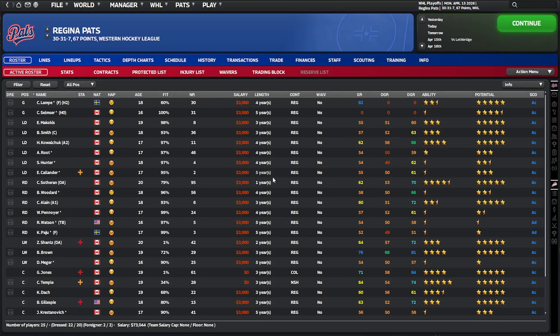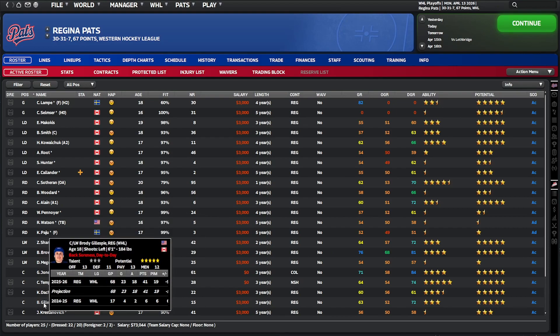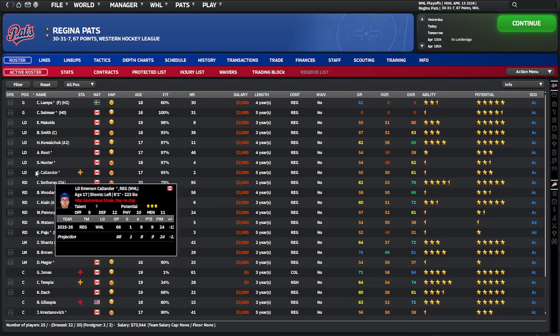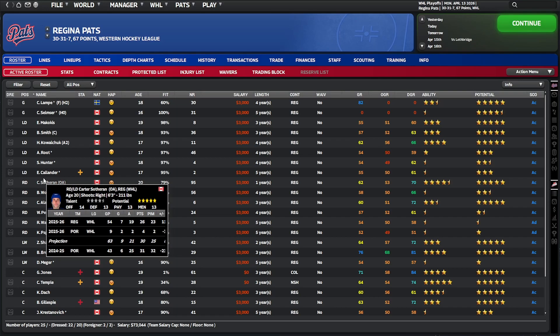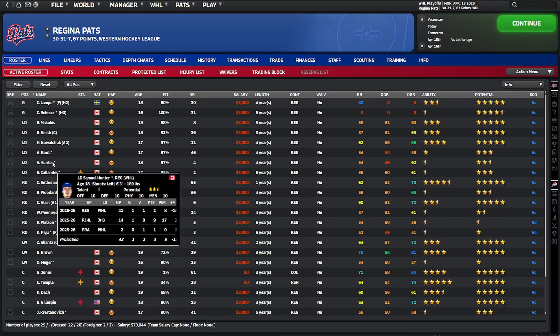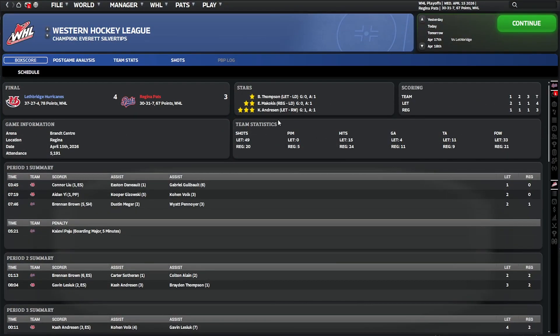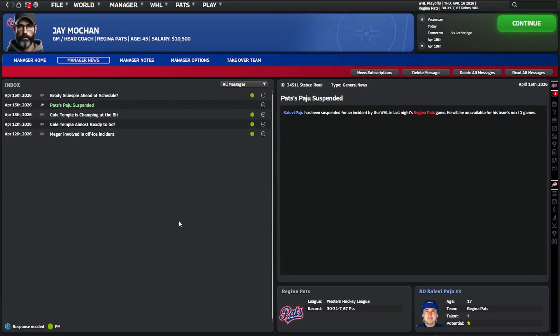The injury crisis is getting even worse. Gillespie's been off with back soreness but should be back soon. Temple has a sore ankle. There's the concussion and Shantz's injury. Now Callender has just gone off with a groin strain. Callender is one of our defenders — defense is already one of our weaknesses. We're a couple of games down in the series and we've lost another defender. To make matters worse, Paijo has been suspended for an incident and will miss game four, which could be the last game of the season for us. Paijo is also a defender.